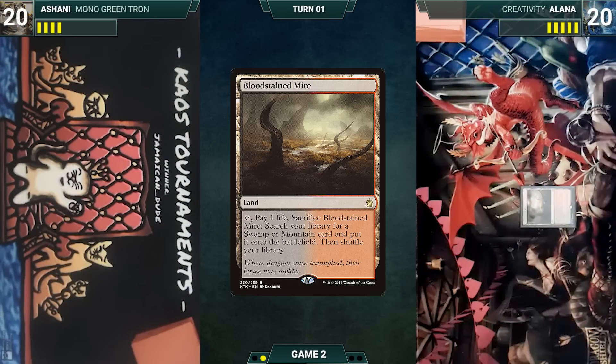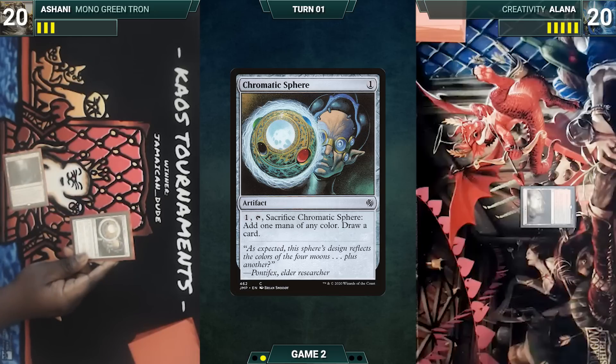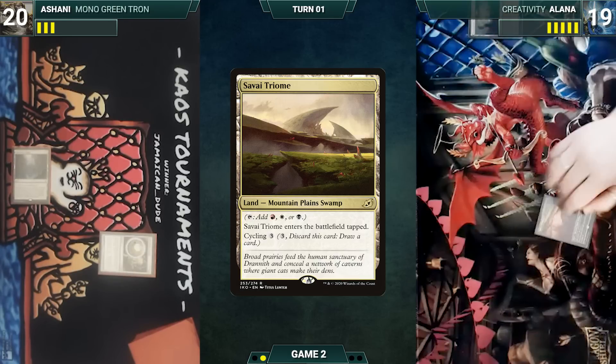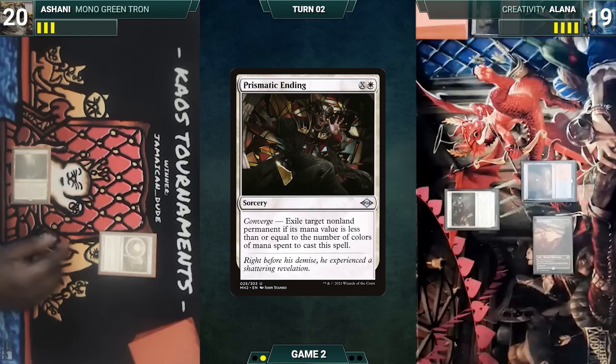Bloodstained Mire. Pass the turn. Sanctum of Ugin, Chromatic Sphere on the stack. I will pass the turn. Yeah, it will fetch on your end step — it's a Sylvan Triumph. Draw for turn. Scalding Tarn, Chromatic Sphere, and I'll pass the turn. Draw. Relic of Progenitus. I'll pass the turn. Fetch, we'll get the Temur Triumph. Draw for turn. Wooded Foothills — we'll crack it. Sacred Foundry, shocked in. Teferi, Time Raveler. We'll just pass Teferi to five loyalty. I will pass the turn.